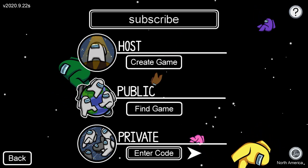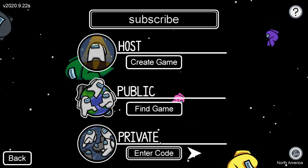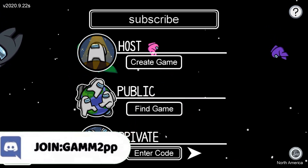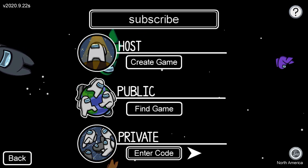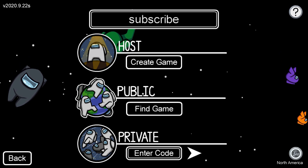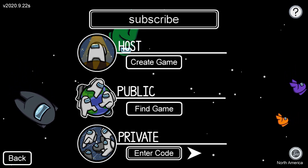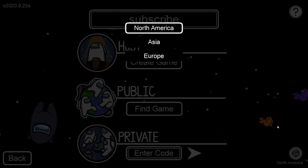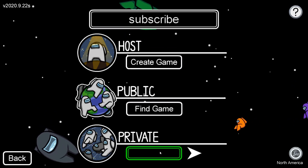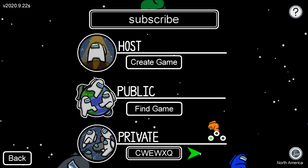The third way this can happen is if it literally just glitches and doesn't let you join the private server for some reason. If it glitches, the only way to fix it is by having the host recreate the lobby and then trying to join again. So if I leave and the host recreates the game, the new code is CWEWXQ.